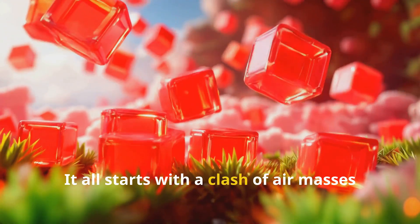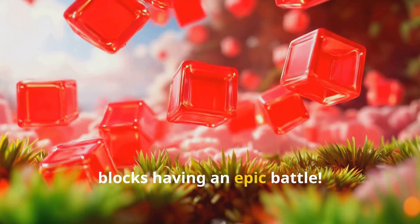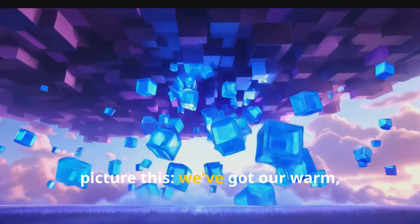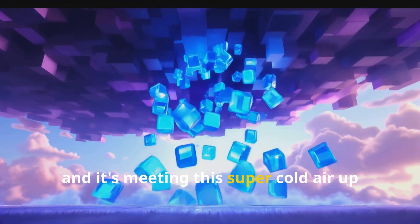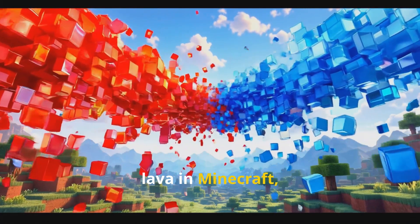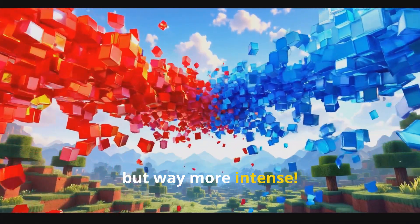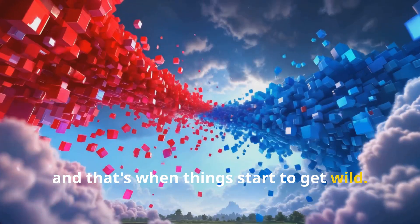It all starts with a clash of air masses. Imagine warm air blocks and cold air blocks having an epic battle. We've got our warm moist air rising from the ground, and it's meeting this super cold air up in the sky. It's like when you place water next to lava in Minecraft, but way more intense. This meeting creates instability in the atmosphere, and that's when things start to get wild.